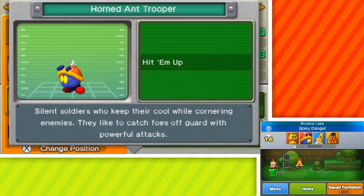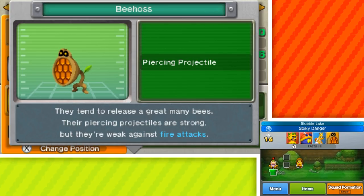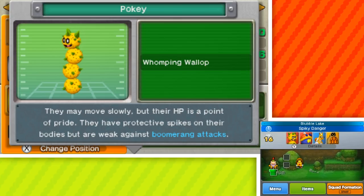We also have the Horned Ant Trooper — silent soldiers who keep their cool while cornering enemies. They like to catch foes off guard with their powerful attacks. Then there's the Lakitu King, a rare Lakitu that wears a crown, rumored to act especially self-important against Spineys — so no Spineys. And finally, Bee Hoss, who has Piercing Projectile. They tend to release a great many bees. Their Piercing Projectiles are strong, but they're weak against fire attacks. So I think we want the Piranha Plant — I wish we had Larry.